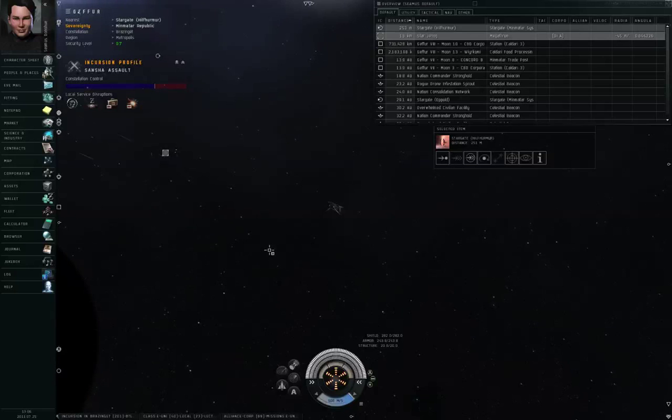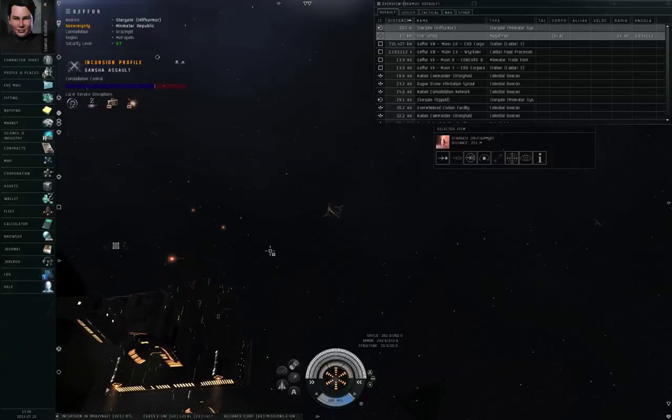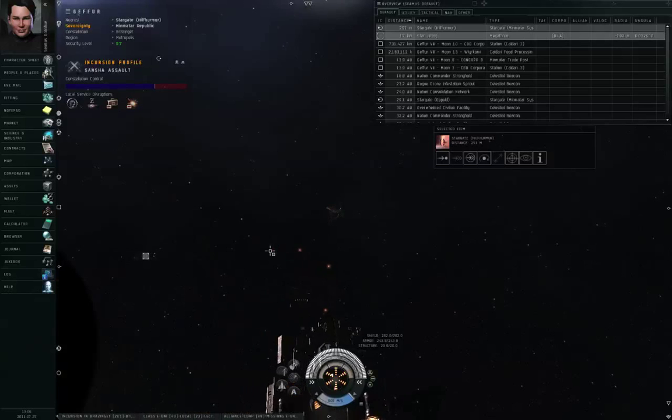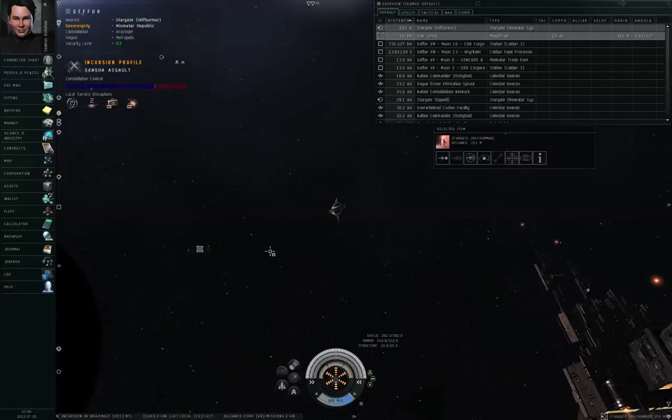Hello, I'm Seamus Dunahoo of EVE University and this is an introduction to incursions in EVE Online. An incursion is an automated recurring event where Sansha Kuvaki sends his cybernetically mind-controlled minions to a particular constellation to try and abduct people off planets and turn them into more cybernetically mind-controlled minions.